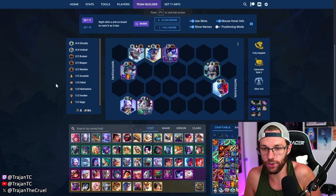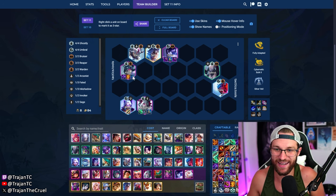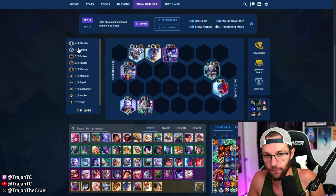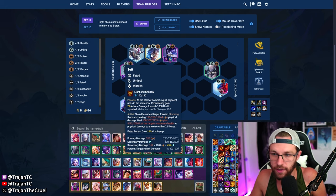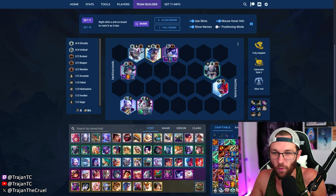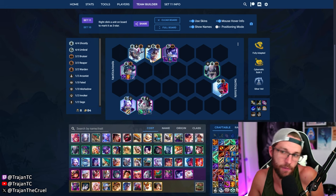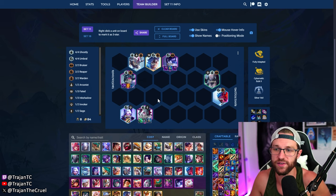Next up is a four-umbral four-ghostly composition — a Morgana, Silas, and Kane trio carry comp. This is a pretty good generic comp to play. You need Set to play the four-and-four; if you don't have Set, you could play a random Yorick or Darius to get the umbral. I do think umbral is probably better than warden there. The core of this comp is really just buying time with Silas and the umbral trait for Morgana and Kane to clean up the fight.